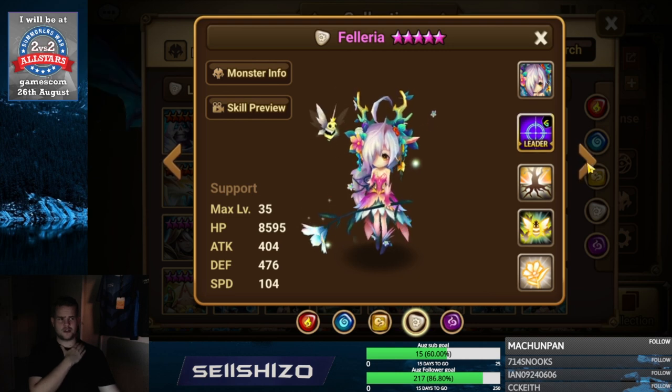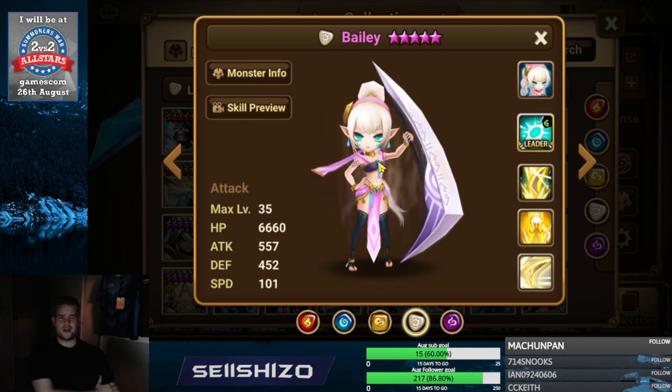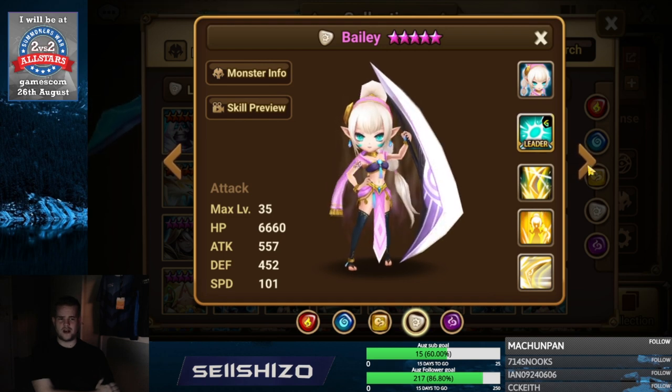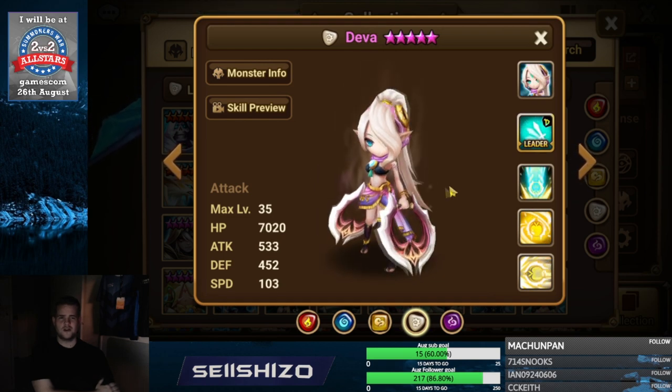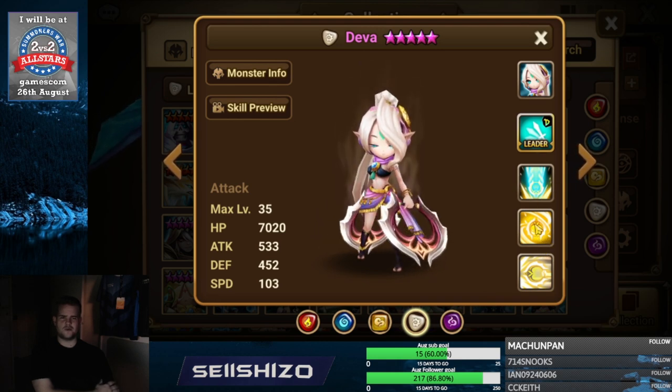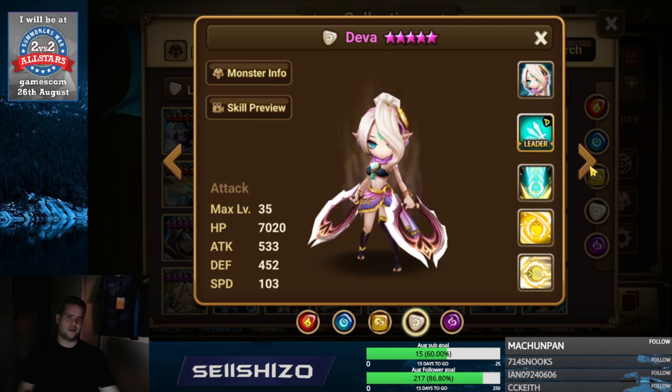Bailey — same as the other twins, co-op damage is the main important thing. Shinzi has attack power increase, so go attack increasing effect and then crit damage stuff. Defa — same thing, as much co-op damage as possible, then probably damage on the right element.